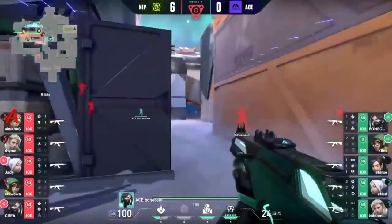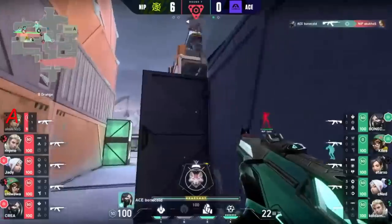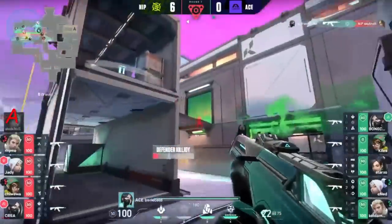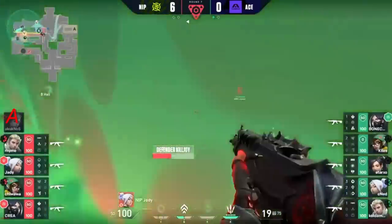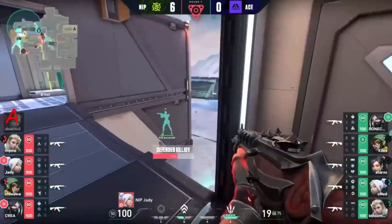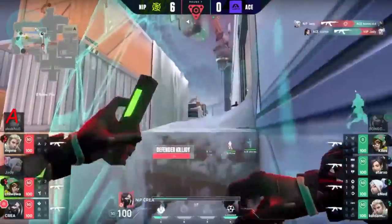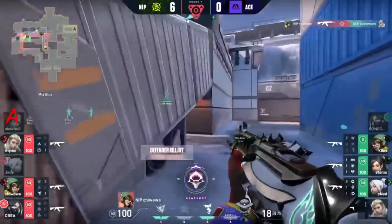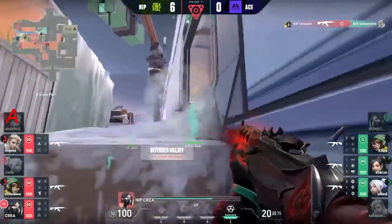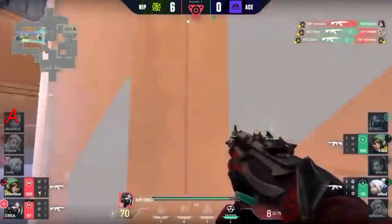Interesting play through middle - this is a bit of a different plan, a different setup. Bonecold unchecked - that's a little bit of an issue. How has he gotten unnoticed here? He'll be able to get a couple of fights. Killjoy all invested - that's perfect. It's going to force a lot of NIP out of these tricky spots. JD still finds one though, can't escape. Kriya with another lineup onto the spike - so it's going to be really difficult. NIP just got to hold their ground for the time being.